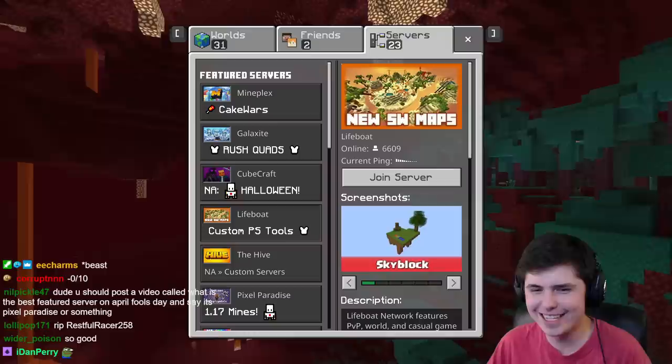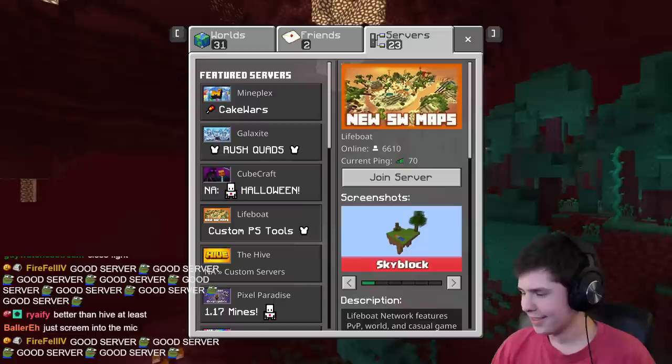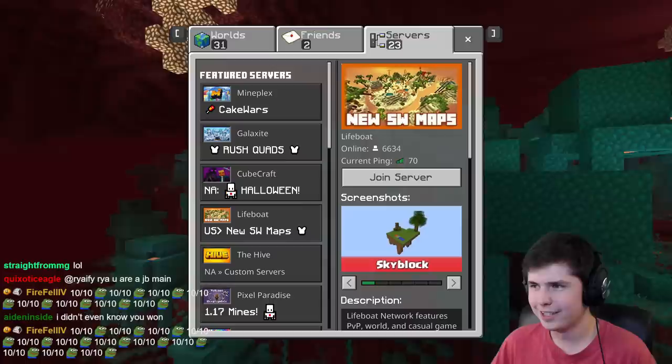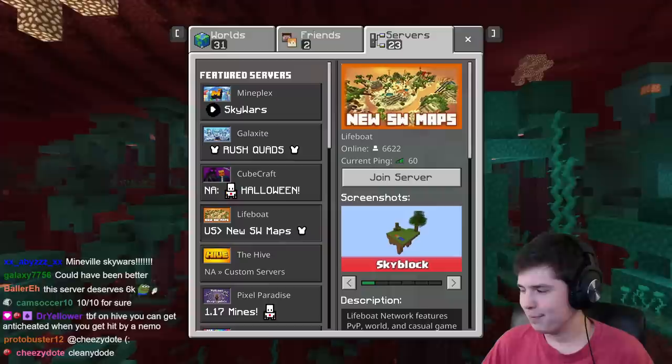It's so hilariously bad that all you can do is just kind of laugh at it. I got kicked by the anti-cheat for using an Elytra that's literally in the game on the first game. And just in general, the knockback, the lag, the way that the server works — it's just garbage. Everyone knows that Lifeboat is not a good Minecraft server.